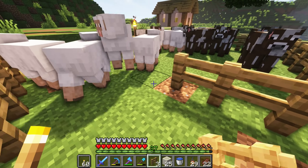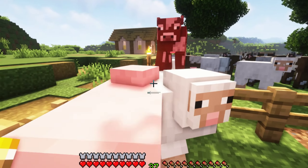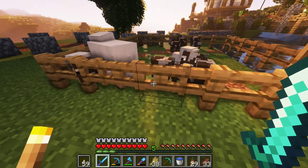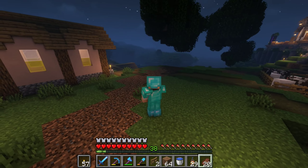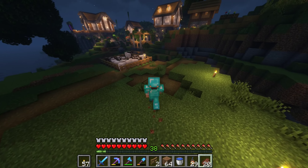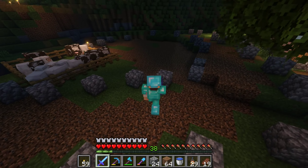We're also going to need to move the farm, so we'll move these guys over. We'll make a nice little pen for these guys here. First, we've got to flatten out the area. Got a rough shape now.